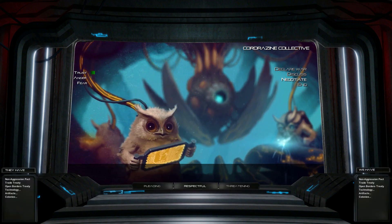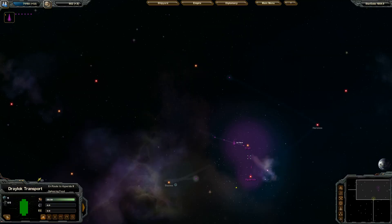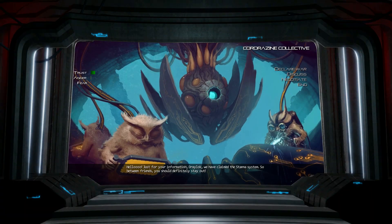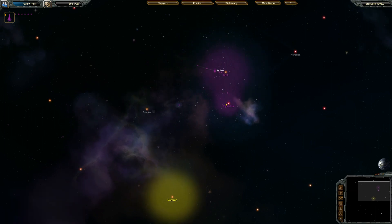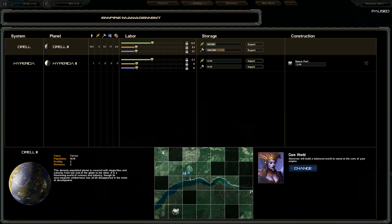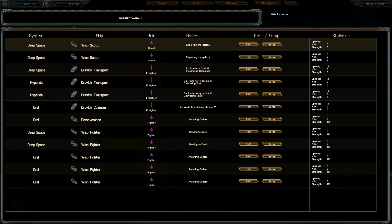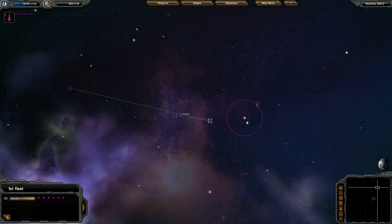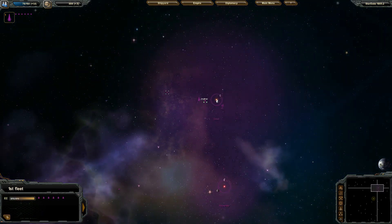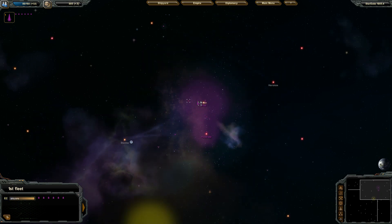Found the first other race, so we'll see if they'll sign a non-aggression pact — yep, which is a good thing. I'm going to try to do a trade agreement with them. Well, they're saying I haven't claimed that planet, but I'm sending my colony ship over there right now. I already have a colonizer en route. Since my fighters are just hanging out, I'm going to send my fleet over there to defend because no doubt that's going to be a point of contention.